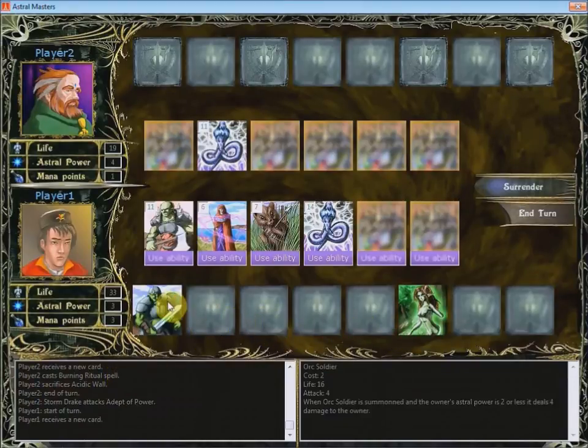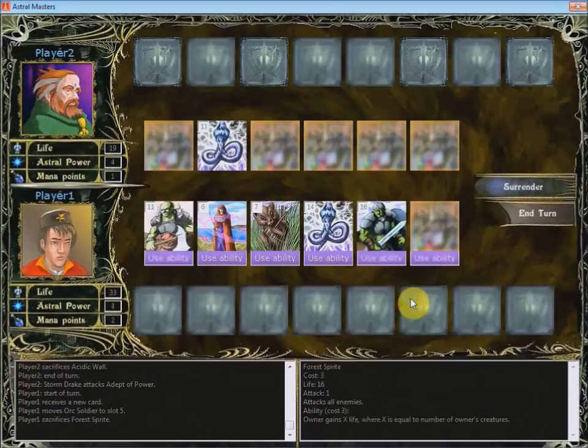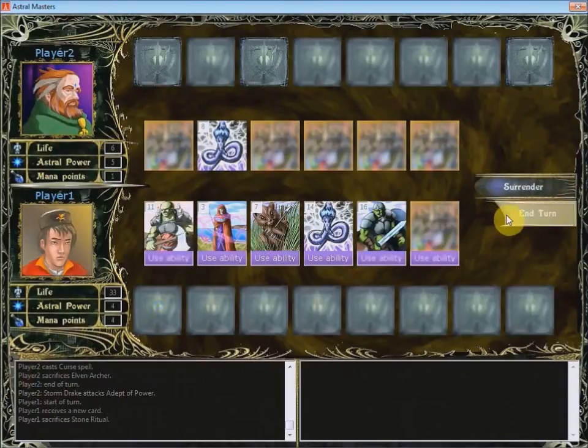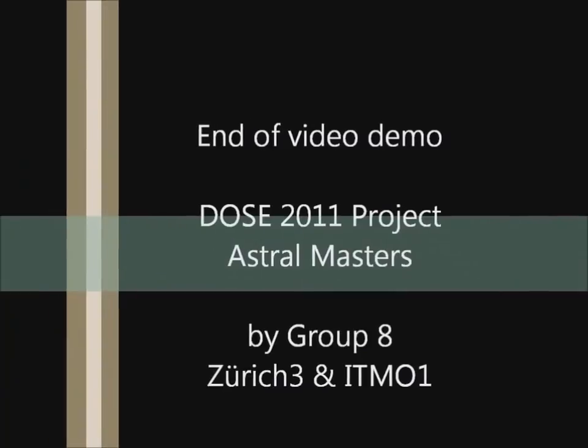But we are stronger. Let's move the Ogre Soldier here and sacrifice the Forest Sprite to decrease our Astral Power again. As you have noticed, each turn the mana points are restored to the Astral Power. It's our last turn, I guess. Let's sacrifice the card. I win!